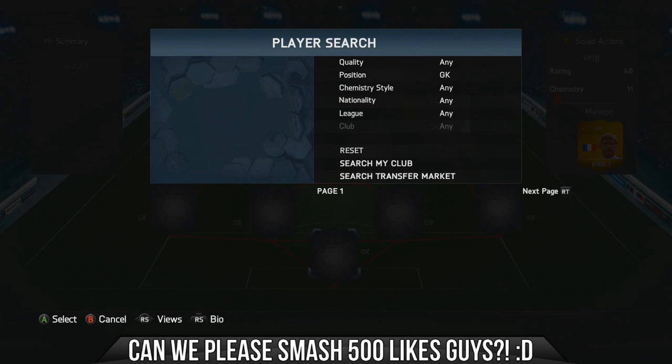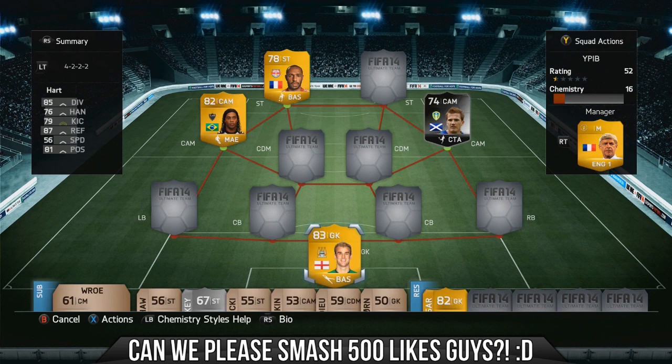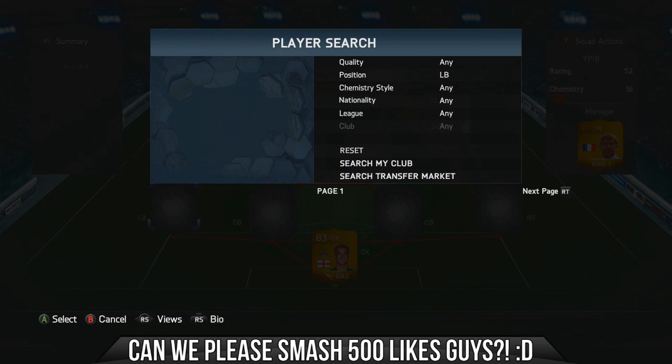We'll look at the goalie. In goal we have — I think I went for Joe Hart in the end. You can have Hugo Lloris, but Joe Hart does the same job. Obviously he's actually pretty decent on FIFA, but he did seem to have some real-life traits — he kept coming out and heading the ball, which was a little bit odd.